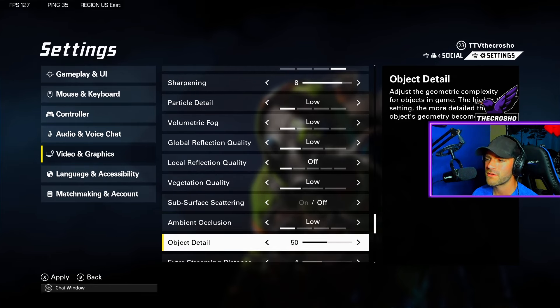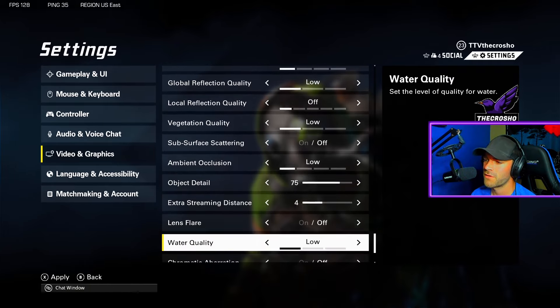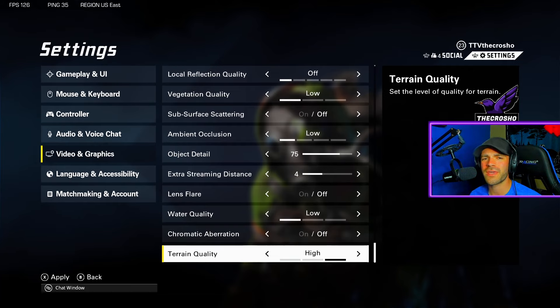Subsurface scattering: off. Ambient occlusion: definitely off. Object detail is up to you based on what your PC can handle — it improves geometry rendering. Extra streaming distance renders objects better at longer distances but uses more RAM — if you have 16 or 32 GB you're fine, but with 8 GB keep it low. Lens flare: off. Water quality: off. Aberration: off. Terrain quality: low. We don't care how the ground looks — we want performance.